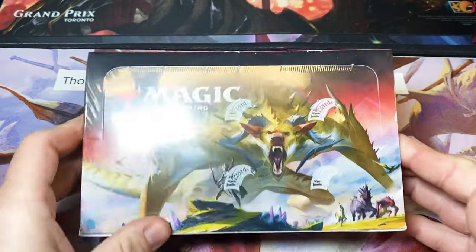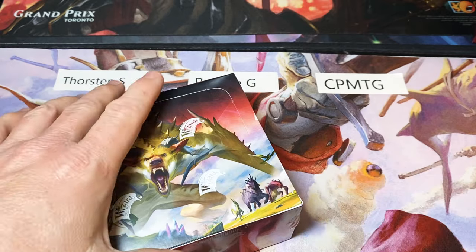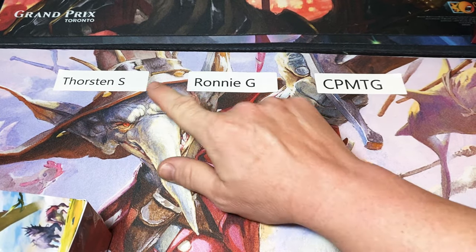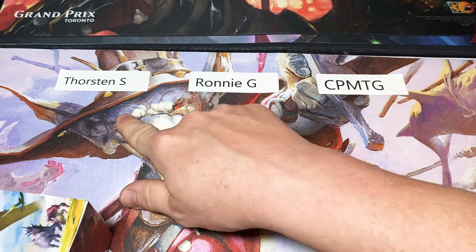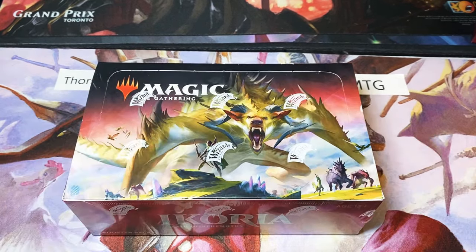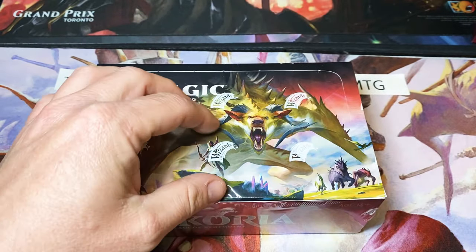Welcome back everybody, Kraken Packs MTG here with a draft box of Ikoria: Lair of Behemoths. We're going to do something slightly different today. We have three people here: Thorsten, Ronnie, and myself. And we're going to be splitting this box of Ikoria three ways. I like to call it the triple dipper.